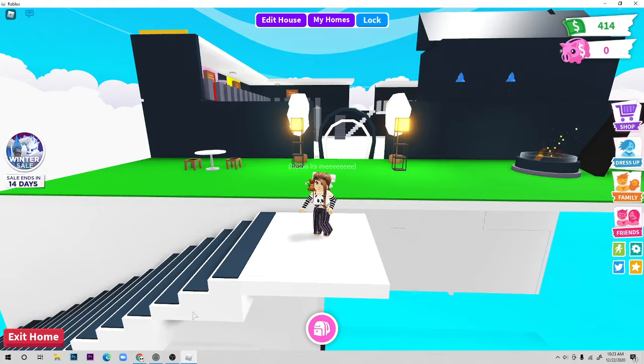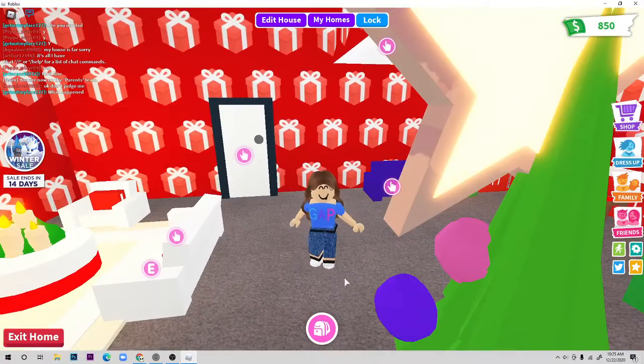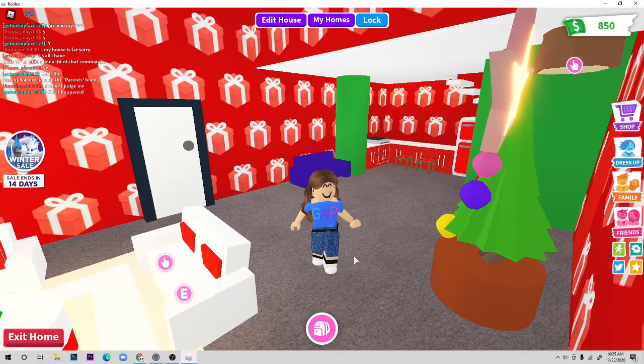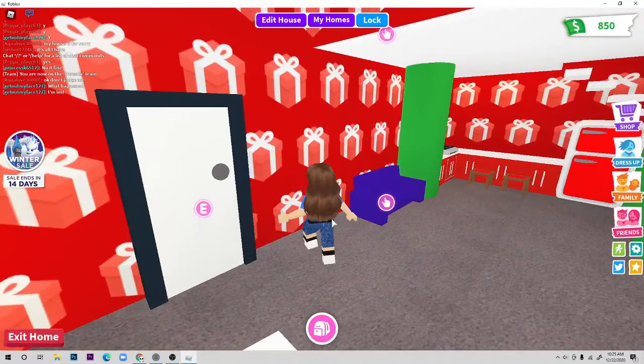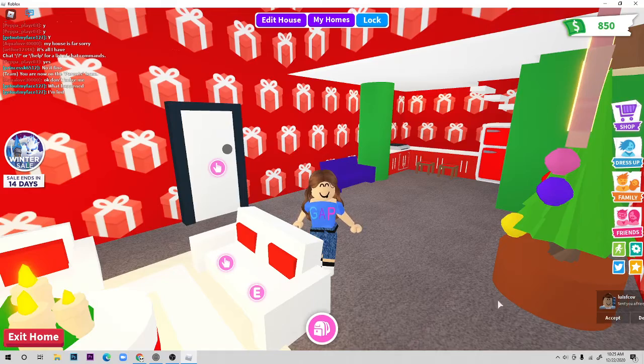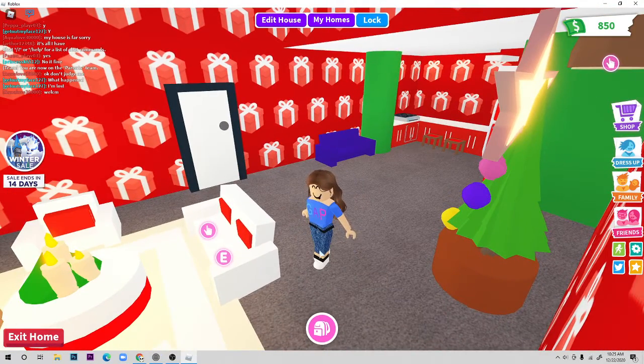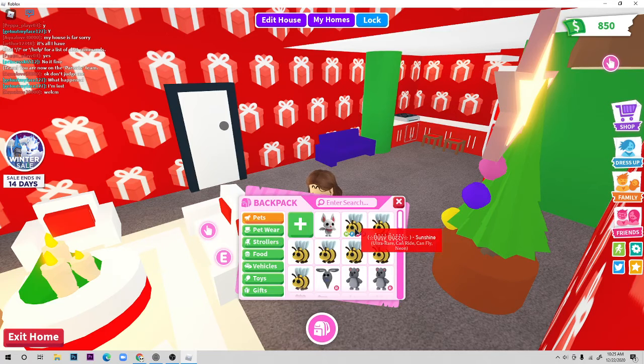So I'm just gonna go back into my regular account and show you guys how to go through the glitch wall. Okay, I'm actually back in my regular account now. Right now I'm going to show you guys the first step on making a glitch build — one of the most important steps is actually to glitch through the wall. I'm gonna show you guys two ways to glitch through the wall.